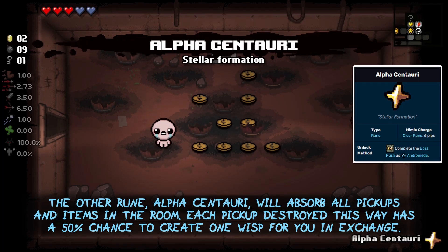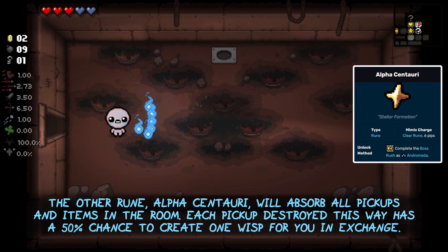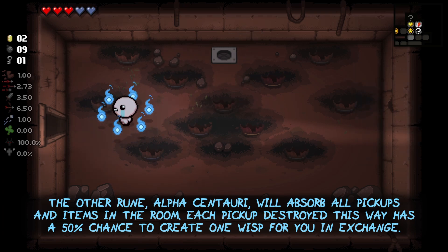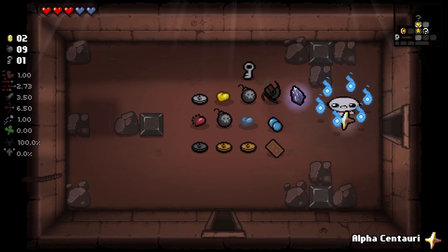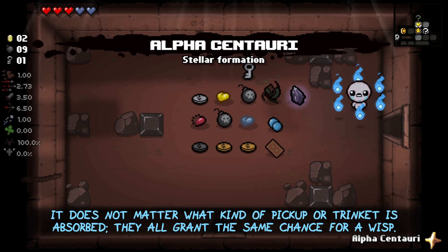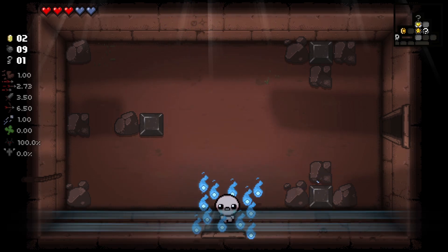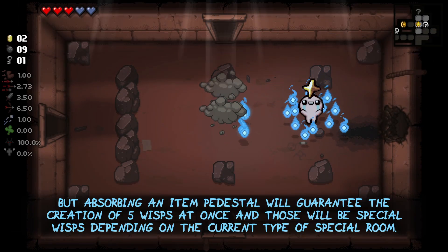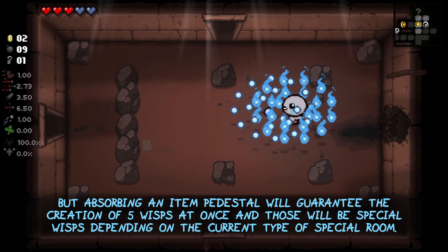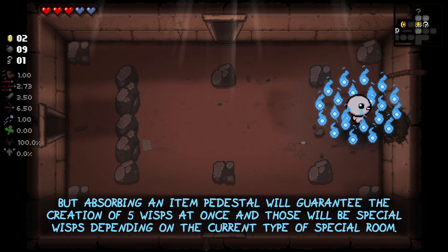The other rune, Alpha Centauri, will absorb all pickups and items in the room. Each pickup destroyed this way has a 50% chance to create one Wisp for you in exchange. It does not matter what kind of pickup or trinket is absorbed — they all grant the same chance for a Wisp. But absorbing an item pedestal will guarantee the creation of 5 Wisps at once, and those will be special Wisps depending on the current type of special room.